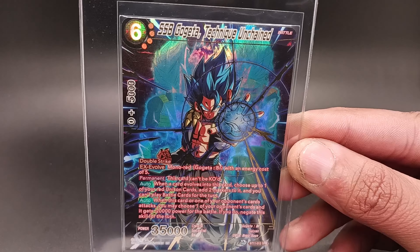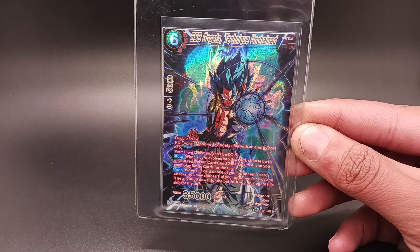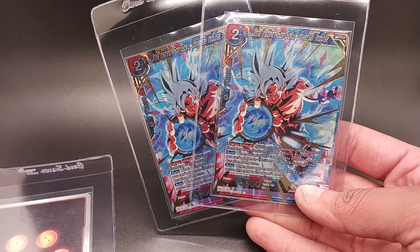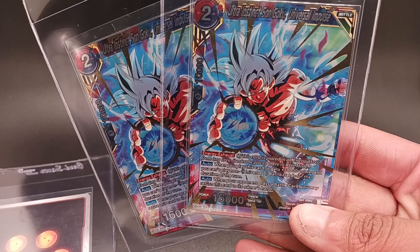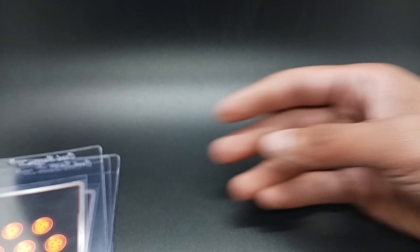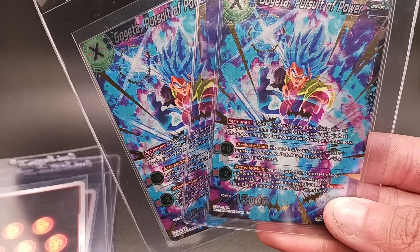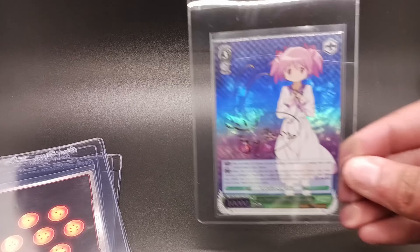We've got this Gogeta SPR — really cool card. We're going to start out with some Dragon Ball Super. PSA is doing a special for July only where it's $18 a card, so I've been stocking up all month. I split them up — what I thought would do well in PSA slabs went there, and the stuff I want back quicker went to CGC, since CGC is way faster than PSA right now. It's only three bucks more for PSA, but I can get a lot more of a premium for some of this stuff in PSA slabs.